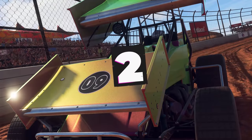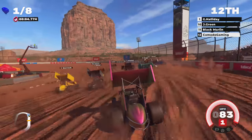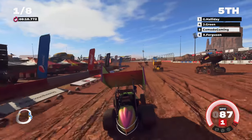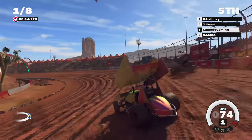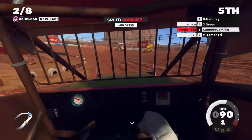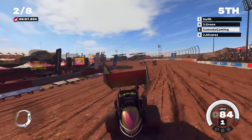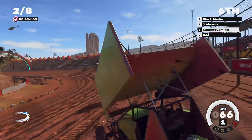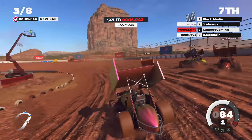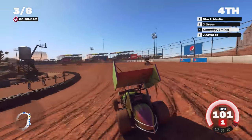410 sprint car — we're going to be dead sideways and these things fly. And yep, they pop wheelies. They get dead sideways immediately. It's going to take a little bit to learn these — they're tough. What's the interior look like? That's sweet. These are oval cars — they're not meant for road courses and they kind of steer weird. They want to turn left, obviously, but you have to drive them off the right rear.